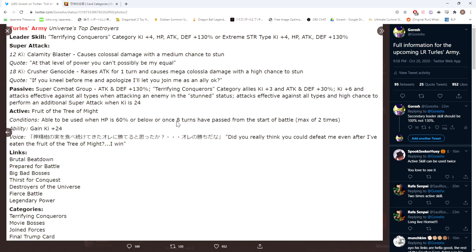Eight turns is very difficult to obtain in a lot of modes. But at least they added a secondary condition — if you're steamrolling an event like the Legendary Goku Event or Dragon Mystery and don't fall below 60% HP, you can at least use this active skill after eight turns have passed. I think that's fine overall, even if the conditions as a whole aren't stellar.